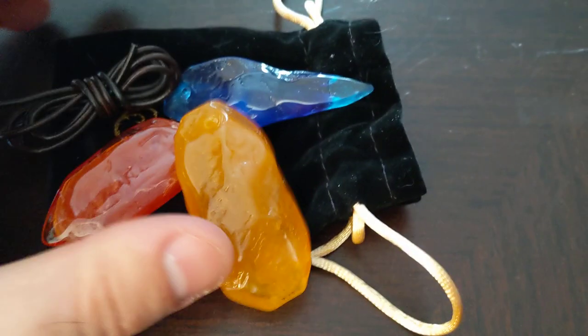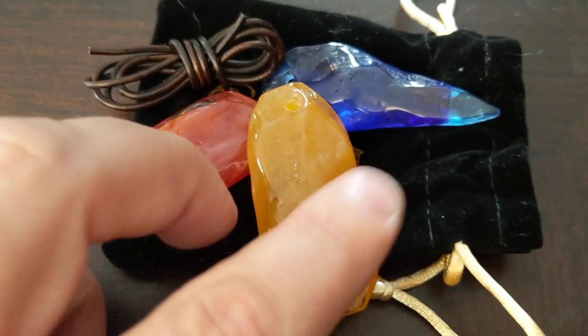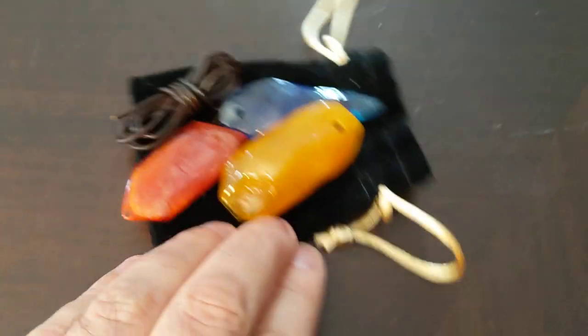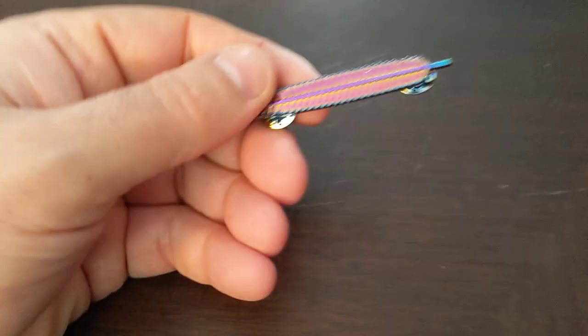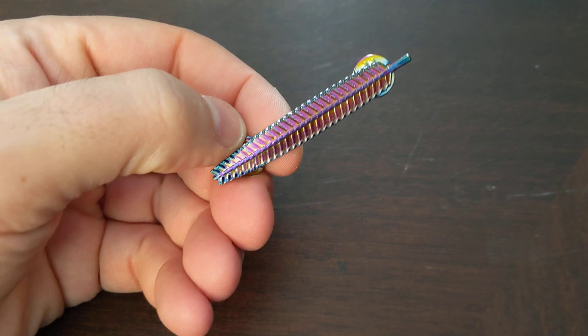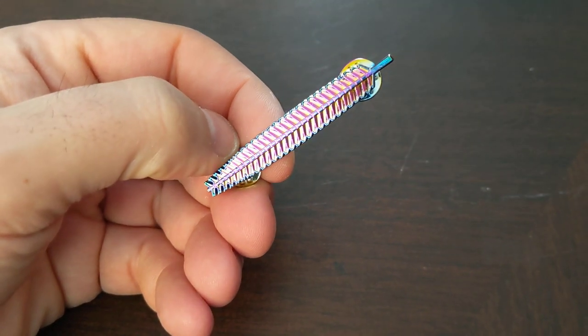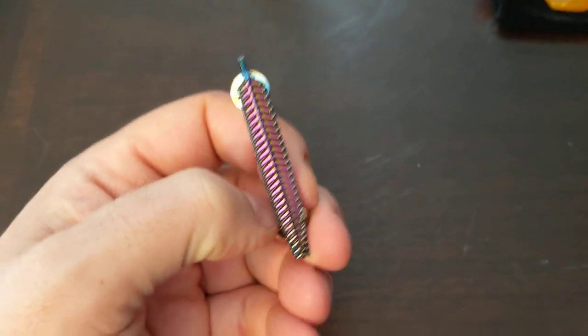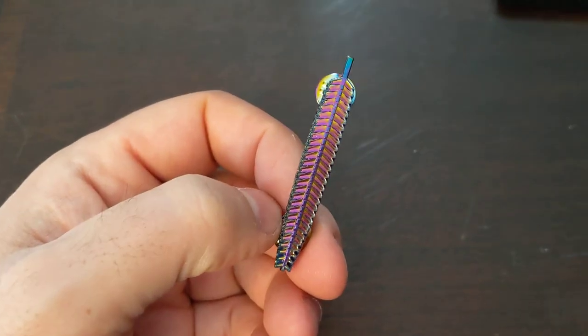We have some cool little Dragon Shards that you can put on a little string that comes with them — those are there for flavor. We also have a Feather Token, like a Feather Fall Token. Pretty much everybody in Sharn has one — they're one-shot items that stop you from dying when you're falling off high towers and airships.